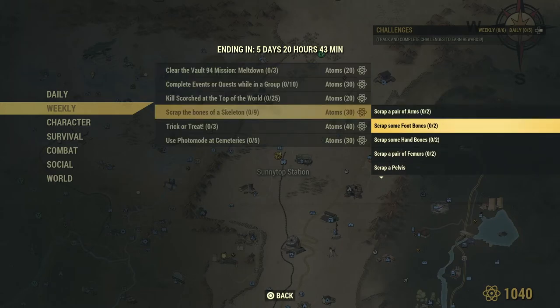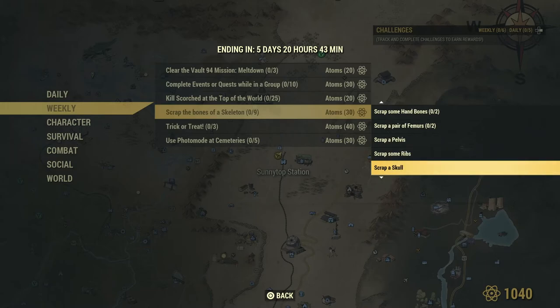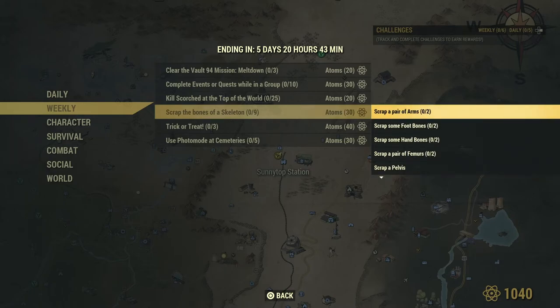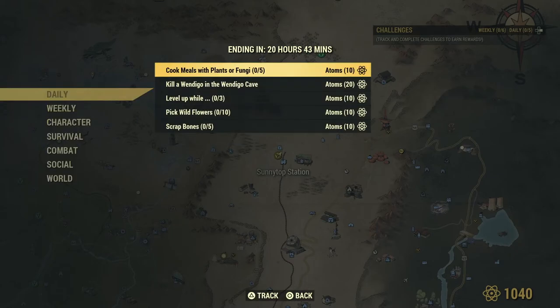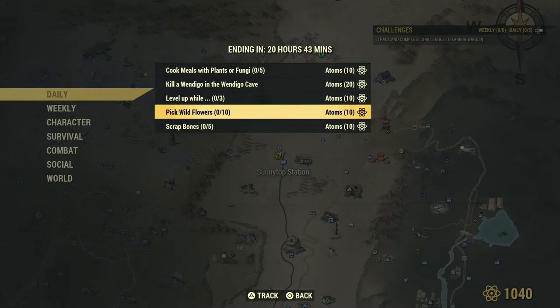We've got to scrap arms, feet, hand bones, femurs, scrap a pelvis, ribs, skull, a spine, and tibia. That should be pretty good fun. And it actually ties in really nicely with this daily quest, which is to scrap bones — so we can do those both at the same time. And we can also pick some wild flowers, which would be nice.